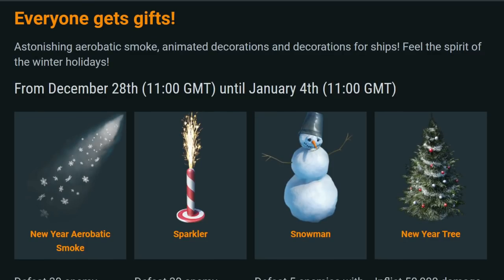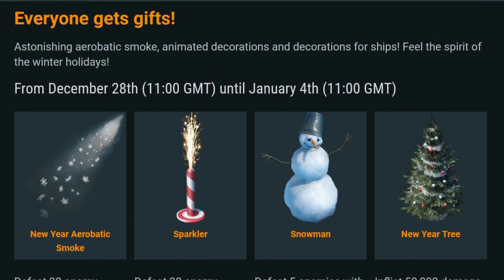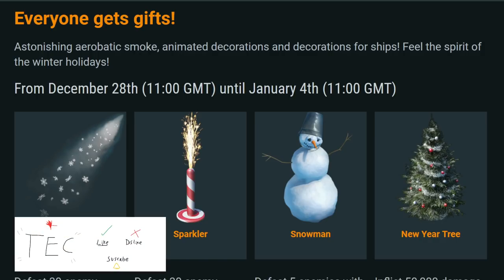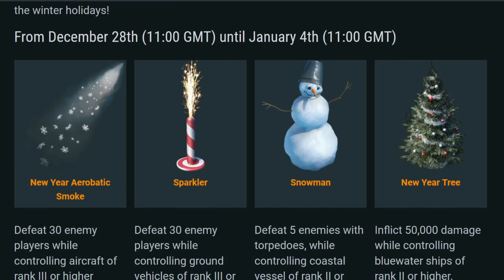To get started, we have 'Everyone Gets Some Gifts' — a new set of challenges for some pretty cool things. A new feature in War Thunder is animated decorations; we've never had animated decorations before. They're coming in for ships, so you can now get decorations for your ships — it's not just a tank thing anymore.